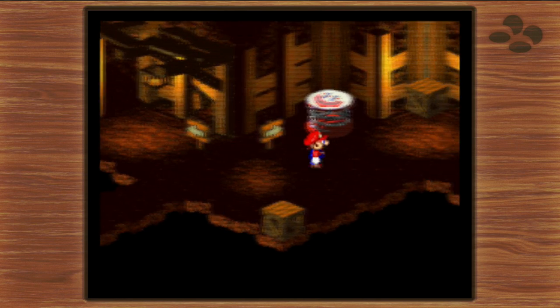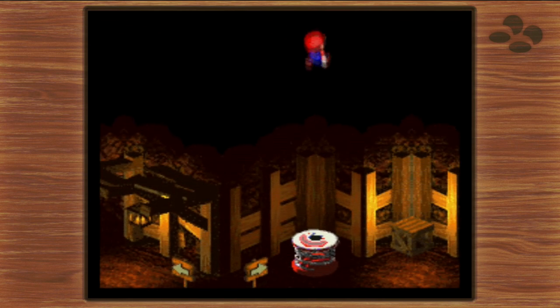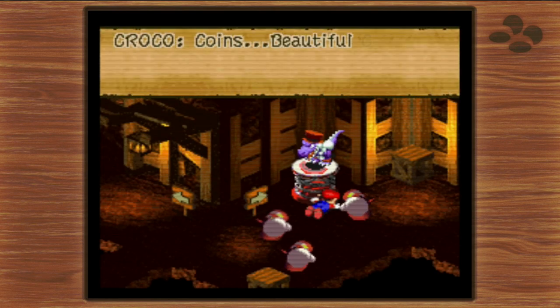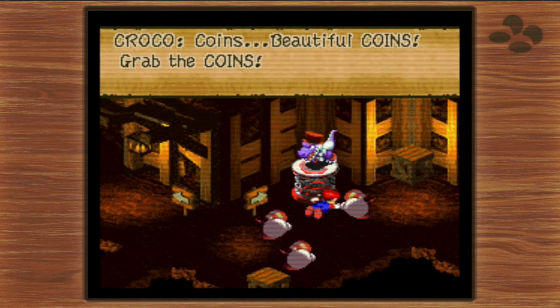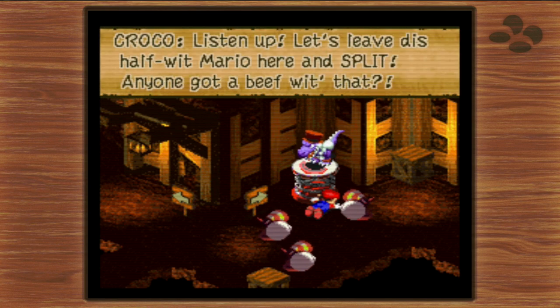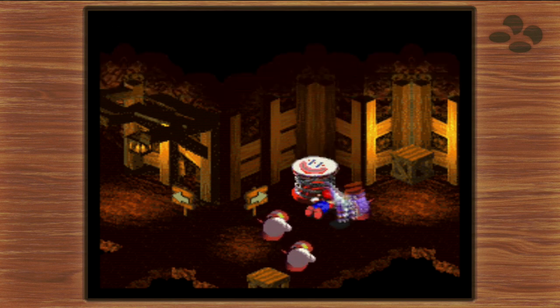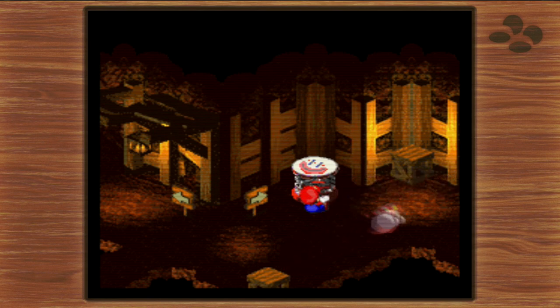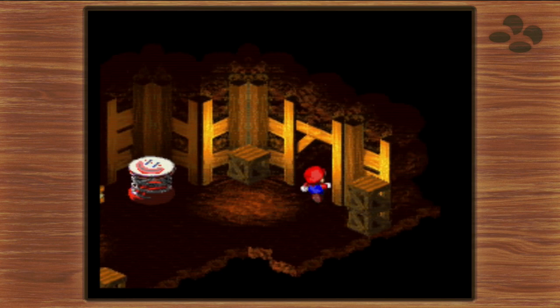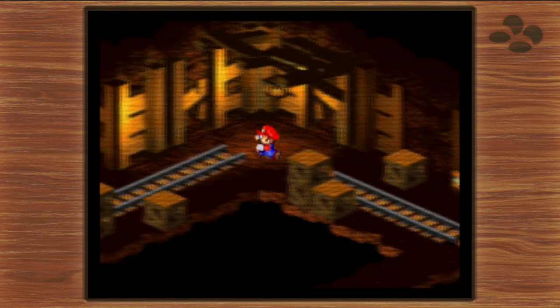There's a trampoline here — let's check it out. That probably should've been thought through a little harder. It's Krakko! Krakko spots our coins and tells his crew to grab them, and says to leave this half-wit Mario and split. He just took all our coins — we have to chase Krakko and get those back.